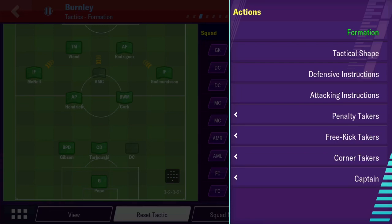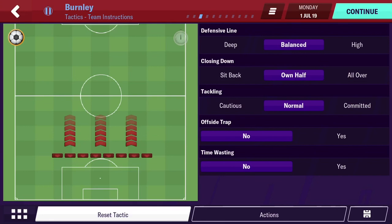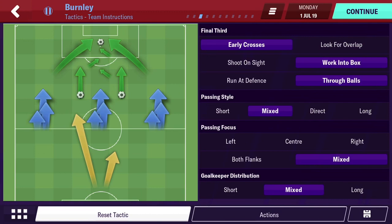For tactics, I go with attack mentality, keep balanced width, but switch to fast tempo and expressive creative freedom. Defensively I keep the same, but if I'm chasing a game I'll go high all over and committed — you'll potentially be caught out more but you'll be winning the ball higher up the field, and on committed tackling you will get more cards. For attacking, in this formation I'm going with early crossing because I have a target man; if I didn't have a target man I would just do look for overlap. I also keep work into box and through balls on, with mixed passing styles throughout.